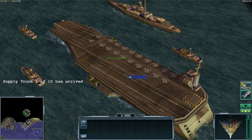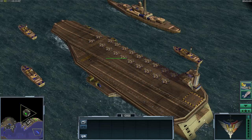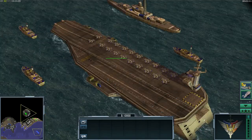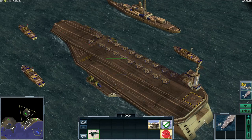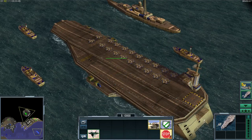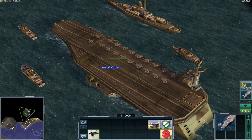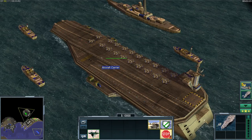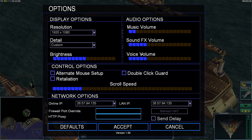First off, if you play a mission map or the campaign and someone gives you this aircraft carrier, use the shortcut. Click on the aircraft carrier, hold CTRL and press one, two, three, or whichever number you prefer — I use one.